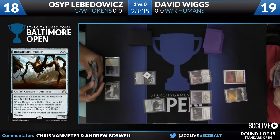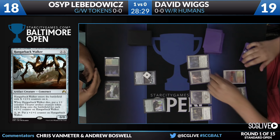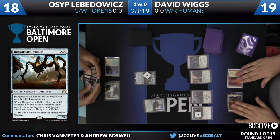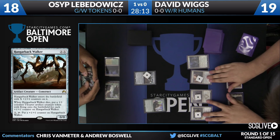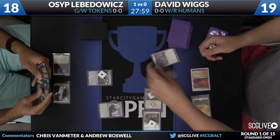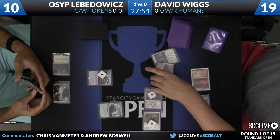Last game we got to see Osep on the play and really have his way with the game state. Here we get to see David really leverage the power of the White-Red Humans deck and show what its good starts look like. Thalia's Lieutenant is going to come down and put a plus one, plus one counter on all of his other humans. He is going to attack with all of his creatures, and Osep does have that 1-1 Hangerback Walker there, but it's not going to be able to do much.